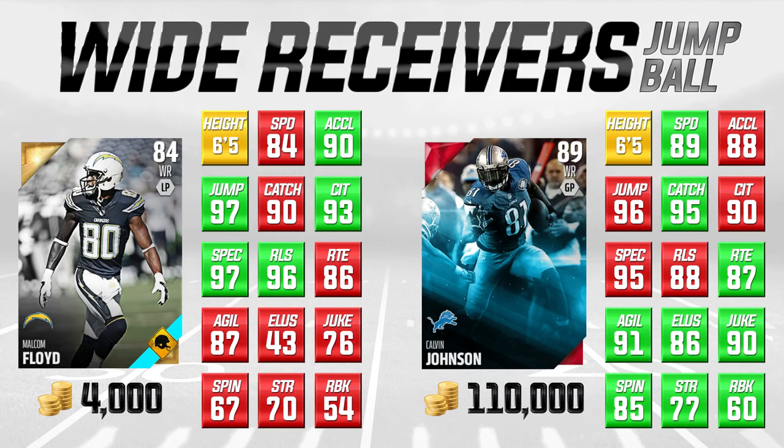The guy on the left side of your screen is going for 4,000 coins — super cheap — Malcolm Floyd, a six foot five wide receiver. We're comparing him to Calvin Johnson, 89 overall, the base elite Calvin Johnson going for 110,000 coins. Megatron is actually my favorite NFL player right now, so I'm not going to hate on Calvin Johnson. But as far as his MUT card goes, he's not quite as great as you might think — and if you're looking at a pure jump ball wide receiver, Malcolm Floyd is probably actually better. I know that sounds like sacrilege, but it's true.